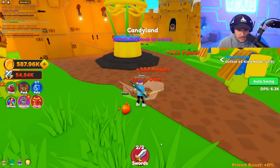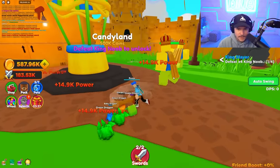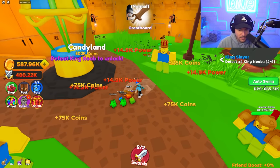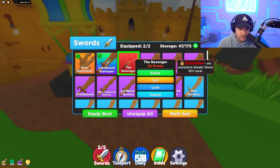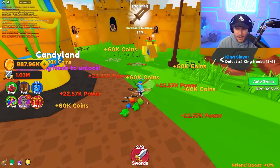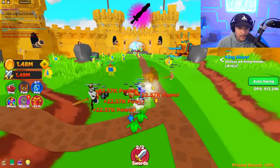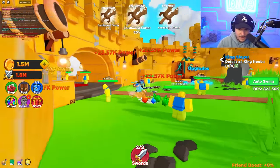I have to go here and equip best — these pets are going to make me way stronger. I'm getting so much power. Look at my power — 300! And we got a cardboard sun slayer. This ravager isn't even as good as these two, which is kind of crazy. Now we have one more king to destroy — and we did it. We actually did it. We completed the cardboard area. We didn't rebirth yet, and I think we can move on to the next area.